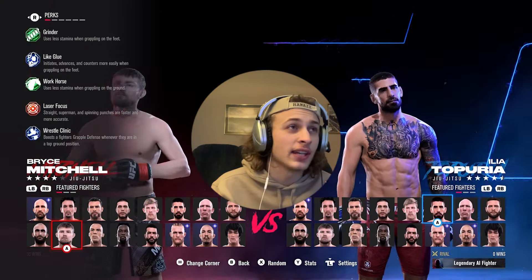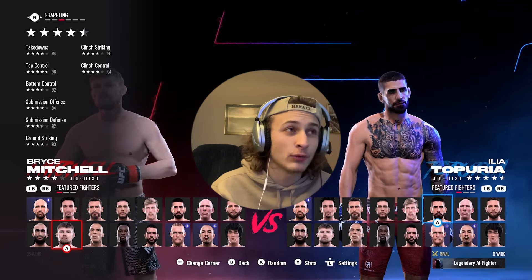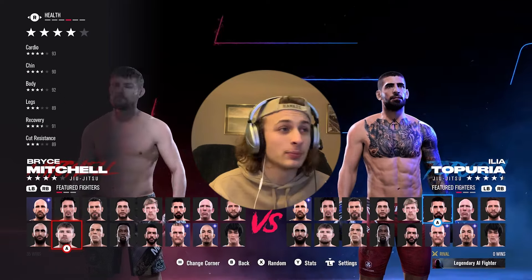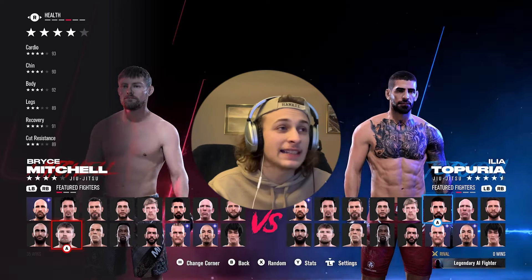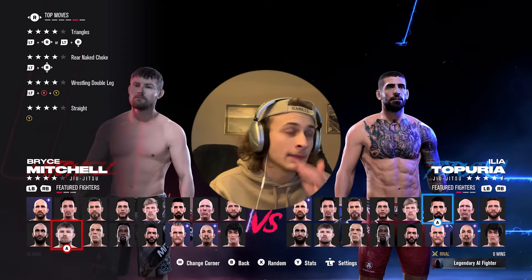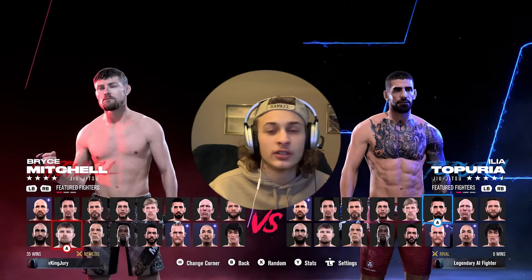He got the shorts on. Let's look at this. Striking stats — not horrible, but not good. Takedowns: 94. Top control: 96. Bottom: 92. Submissions: 94. That chin would have been a lot higher probably before that Josh Emmett fight, because he never really showed a bad chin. He got dropped in the Ilya fight, but that was a nasty combo. Cut resistance: 89. I'm actually surprised that ain't lower, because he gets cut easily — I noticed that in the Ilya fight. He's got triangle, rear naked choke, double leg, and a nice straight.